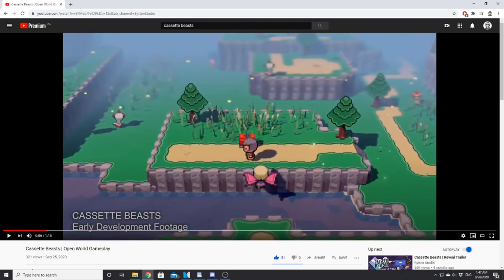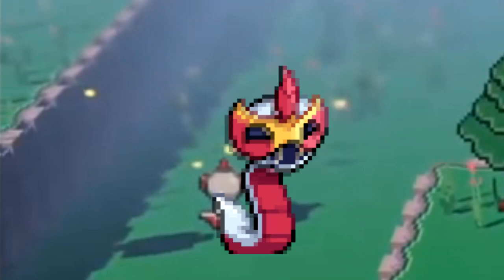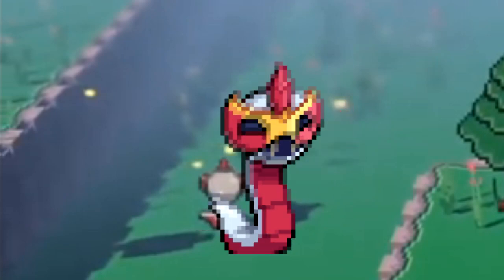So in the background you can see those snakes. These are called Karna Viper and are somewhat of a recently revealed Cassette Beast that evolves into a Masqueraddle.